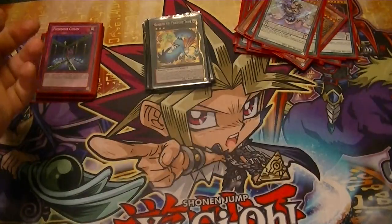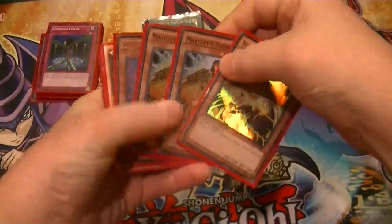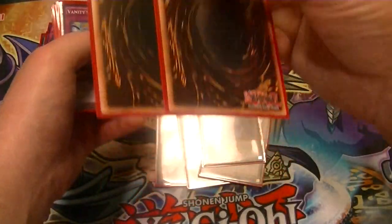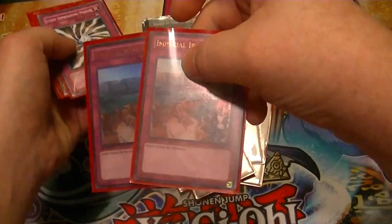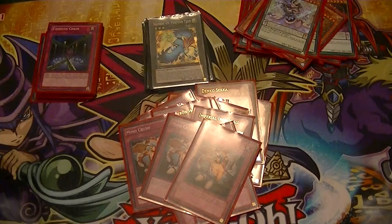Now for the side deck — this is based on the current format coming up. We run triple Majesty's Fiend, one Denko Sekka, and these will be two Dark Mirrors when they come in the mail, Vanity's Emptiness, Skill Drain, two Imperial Iron Wall, two Macro Cosmos, two Light-Imprisoning Mirror, and three Mystical Space Typhoon, because that's still a good card.